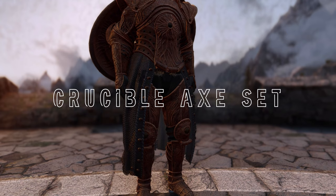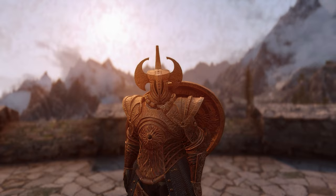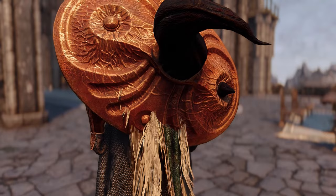Next armor is the crucible axe set. This mod, just like the carrion knight armor set, comes with SMP, but it does not include cube maps, so no reflection on this armor. But I will say this — this armor makes you look like an absolute unit.